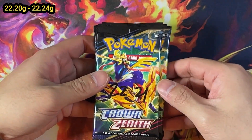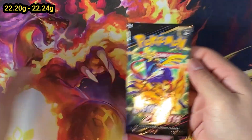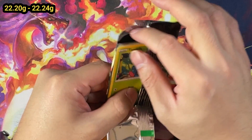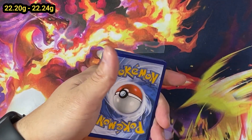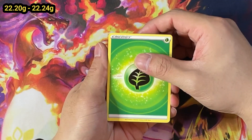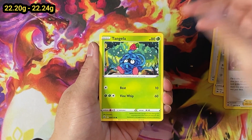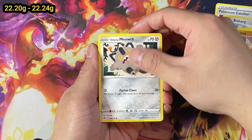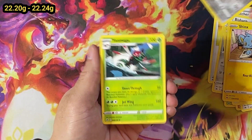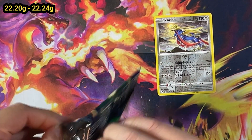Starting things off, we've got the 22.20 to 22.24 class - we've got 5 packs, which is the lightest class. Let's see how it goes because I have no idea. A lot of people will say that the English set doesn't matter in terms of weight - we'll soon find out. What I think was special about this set is that I opened a box and didn't realize there is the secret rare energy and reverse holo energy as well. Our first pack, we've got the Zacian and nothing else - just a holo and a reverse holo, as we'd expect.